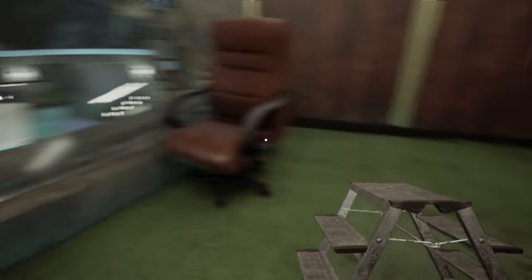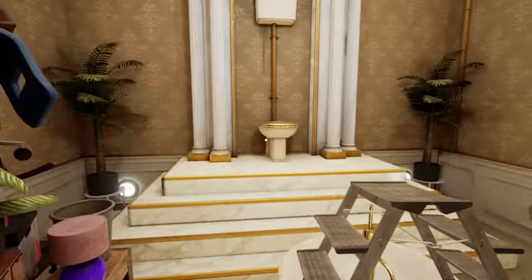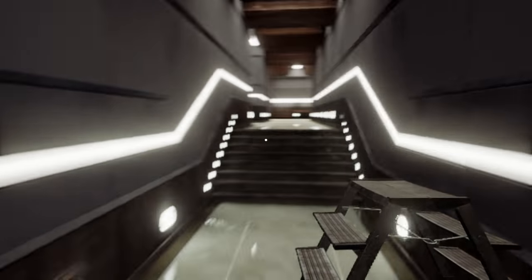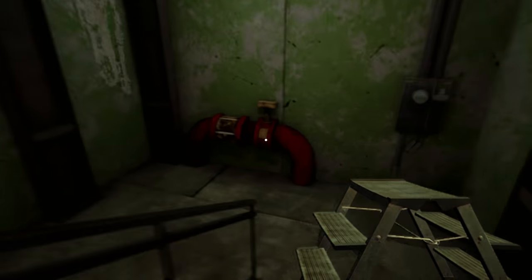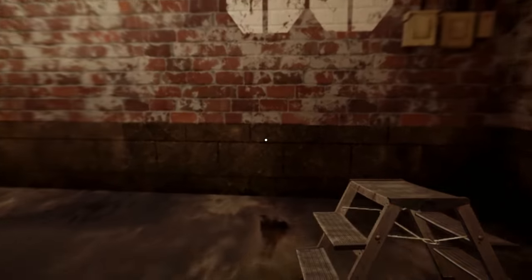Alright, nothing there. We've read all the notes, nothing else to pick up - we're done in this spot. So I guess we go and drop this off. Seems like the most direct route is to just go and drop the stepladder off. Or maybe we don't need anything else - I can't really remember if we need anything else besides the stepladder to get where we're going.